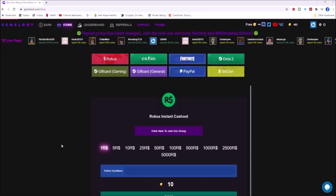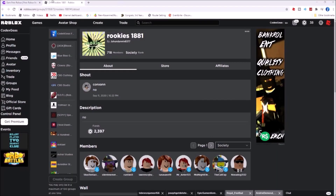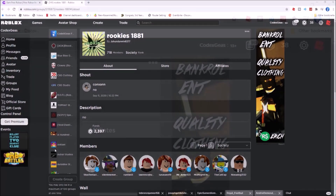After you have gotten some coins, you can go to the store and type your Roblox username right here - 'codexgeese'. Then click 'join group'. I already joined the group a while ago. Now go back to the site. I will choose 10 Robux, then click submit. As you can see, I have 38 Robux.